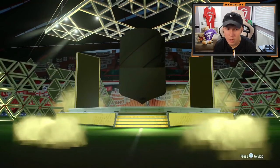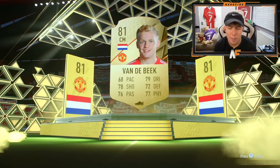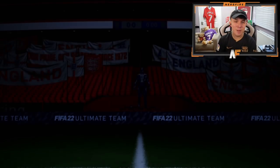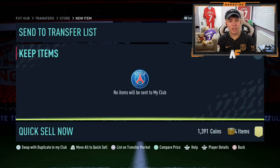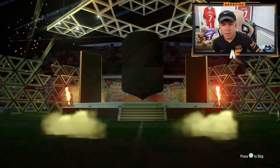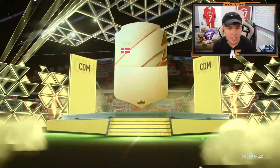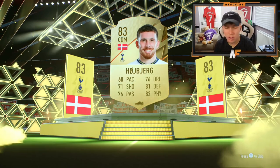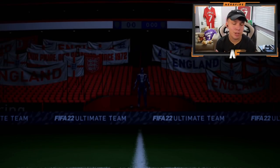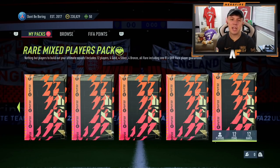Going with the electrum pack next - they're not usually that good to be honest. Not going to get a walkout here. Dutch center mid - oh, Donny van de Beek. Poor man, it hurts every time I see him. Not as good as the last pack. Premium gold players pack up next - finally we get a board: Hoiberg. I don't think I packed him before. Not really usable though - 60 pace is a little bit slow.